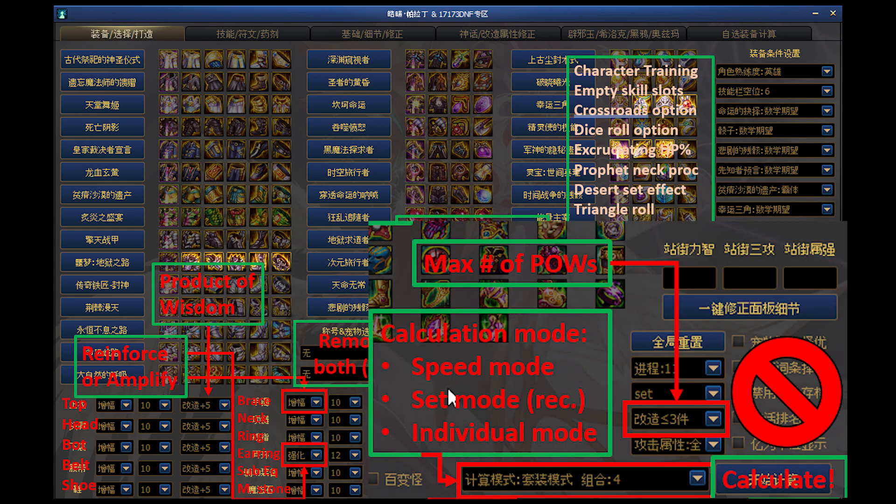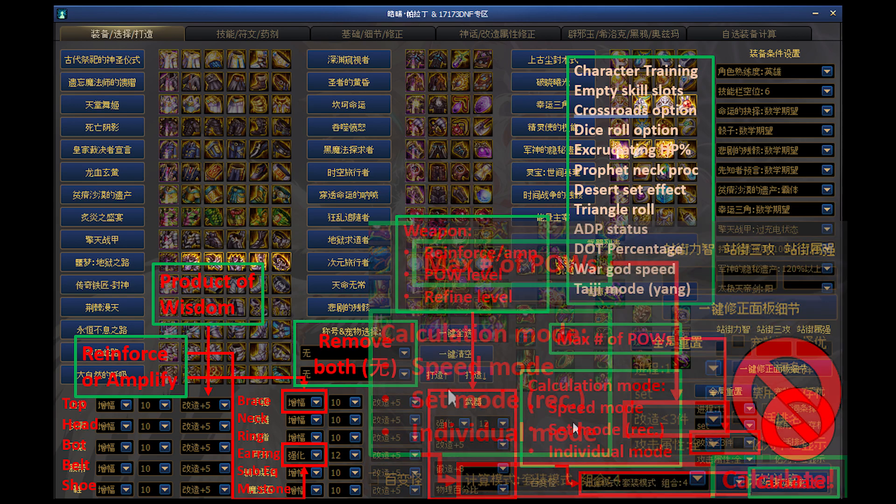Leave the boxes on the bottom right of the first page unchecked. On the dropdown, it's best to use the middle option. This defines what the calculator will attempt to show you in regards to full sets or individual pieces. Unless you're doing an unconventional and advanced product of wisdom setup, it's best to stick with the default middle option.